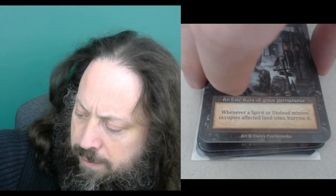The elite card is Rest in Peace. Five mana. It's an aura — whenever a spirit or undead minion occupies affected land sites, burrow it. There are a bunch of earth creatures that recur themselves, and we've been talking about things like Phantomship being a way of recurring spirits. So this is a metagame lever. If these become really popular and are dominating the metagame, this is a card that handles that.